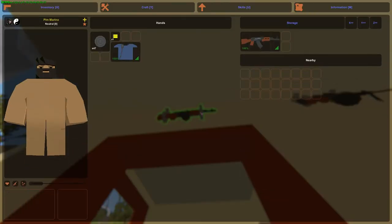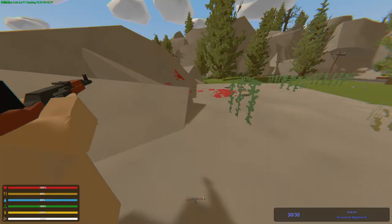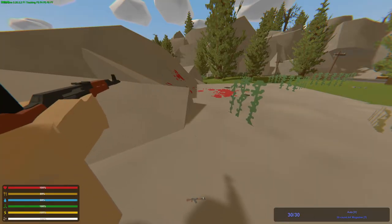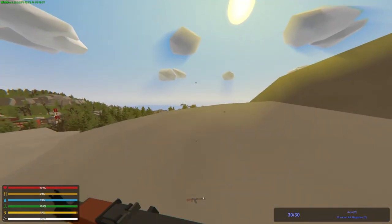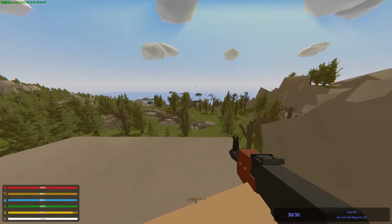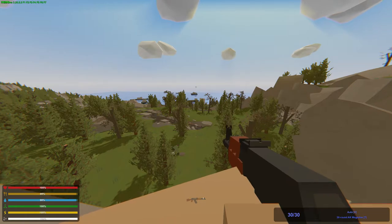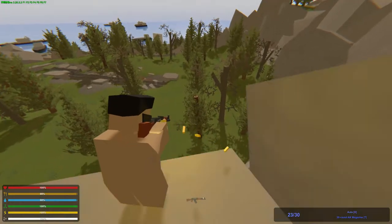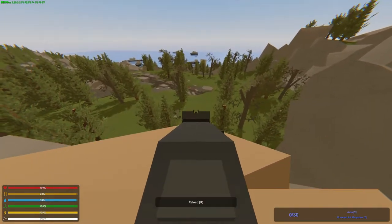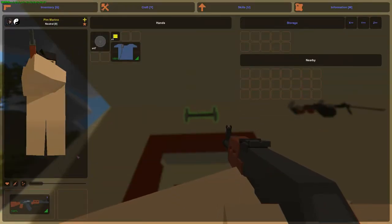Here we have the AK-47. The model looks nice, pretty neat — Pixel's magic again. From where I'm looking at it, the barrel looks a bit small, just saying, but still pretty neat. Let's test it. It's a nice sound, I like it — I had the volume turned down obviously, but yeah, nice gun.